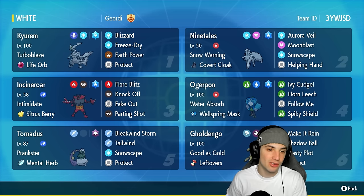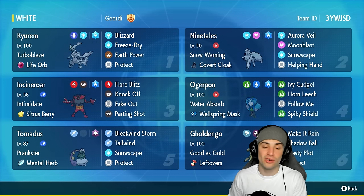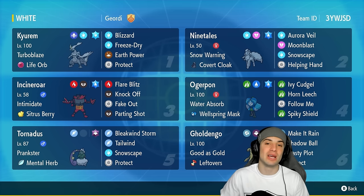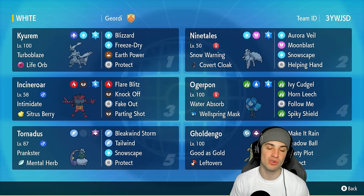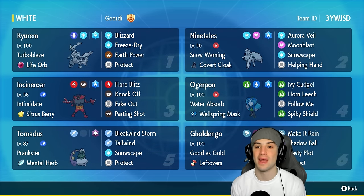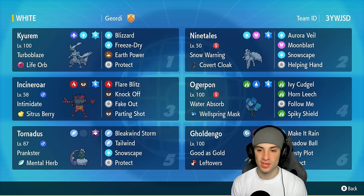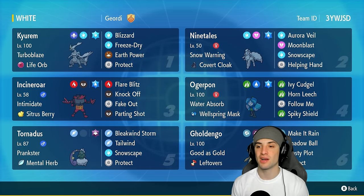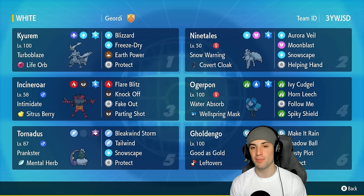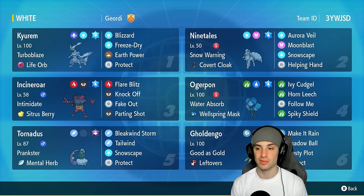Kyurem's got Turboblaze as its ability alongside the Life Orb as its item, making it do a ridiculous amount of damage. It's got the Ice Tera type with Blizzard, Freeze-Dry, Earth Power, and Protect. To pair up with Kyurem we have Alolan Ninetales, one of the best snow setters in the game with Snow Warning as its ability. It's got Aurora Veil as its item, rocking Aurora Bell, Moon Blast, Helping Hand, and Snowscape to keep snow on the field.